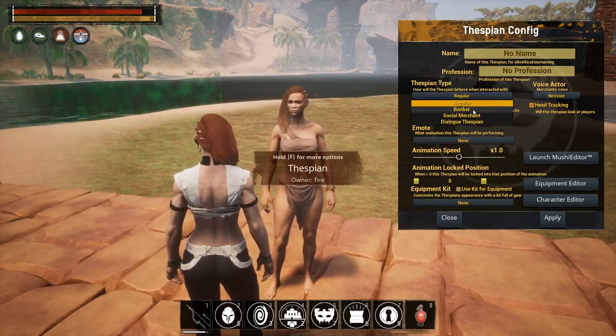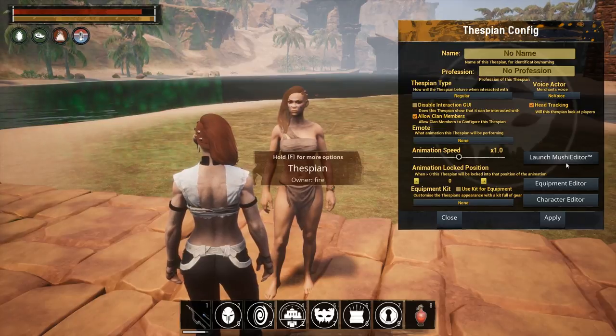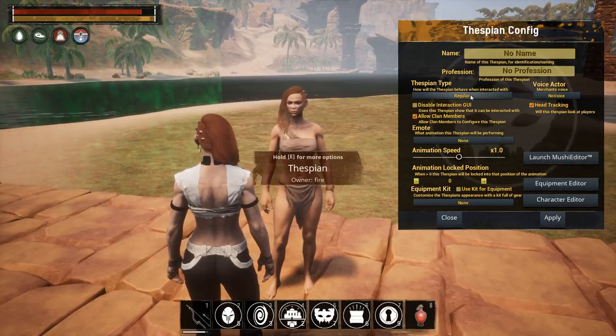Next up we have a few different thespian types: you can create a Banker, a Social Merchant, or a Dialogue Merchant. The Dialogue Merchant goes along with the Mushi Editor, which we'll get into in a minute.